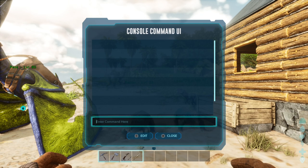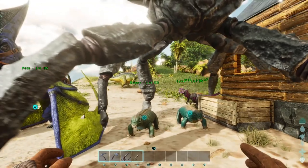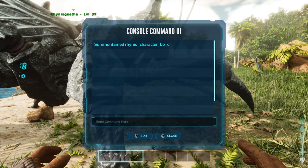Let's bring in that rhino — that big bug. I brought this sucker in. I just want to show you real quick. These things are on the Island map — if you didn't know where they're at, they're in the redwoods. I just brought that in to show you. The command was: Summon Tame, space, Rhinos, underscore Character, underscore BP, underscore C.